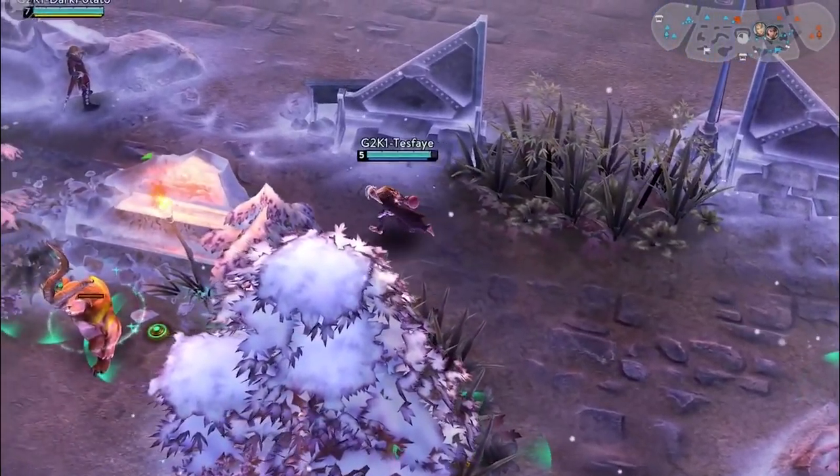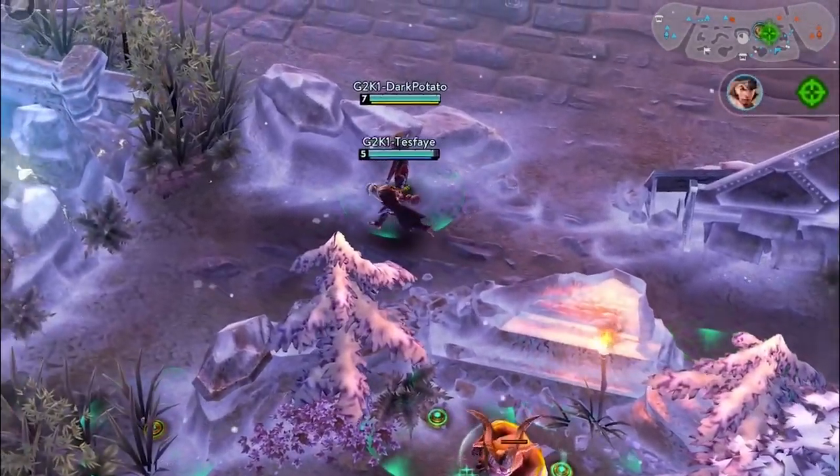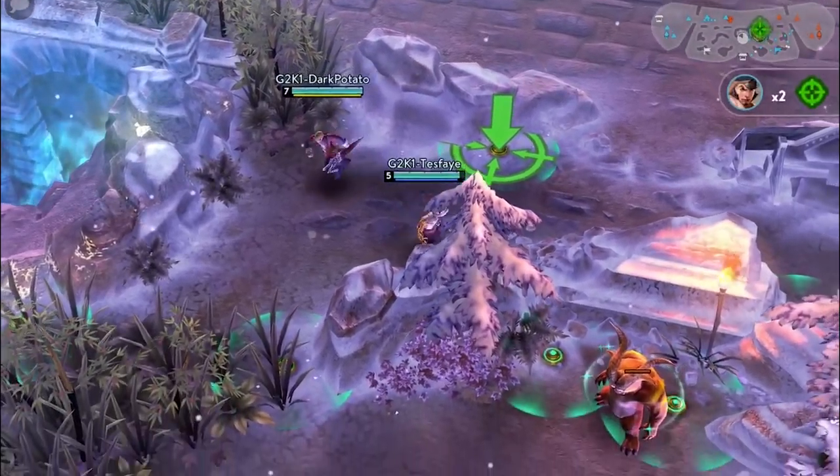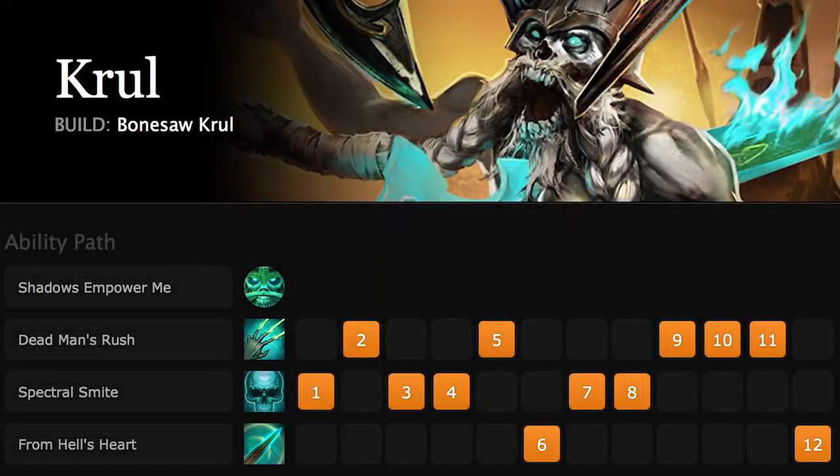Also, if you are planning on doing the gold mine or kraken, you should ensure you have vision on the path separating the jungle from the lane. This will let you gauge whether the opposing team is aware of you doing the objective, and if so, whether they are trying to contest it.